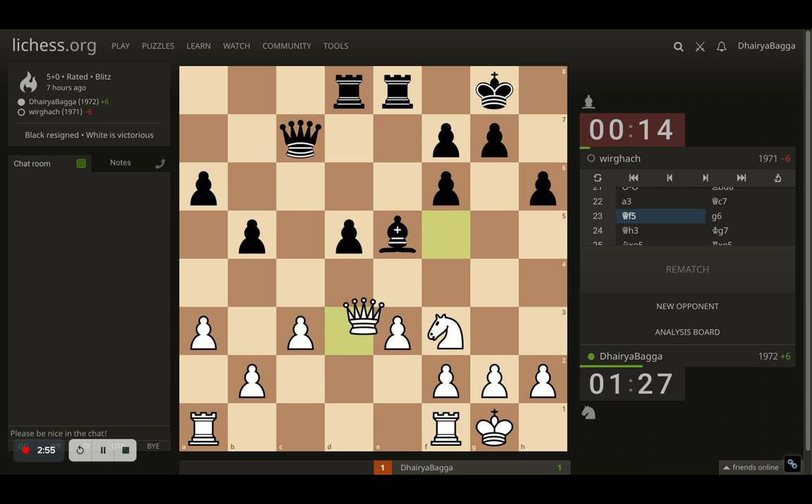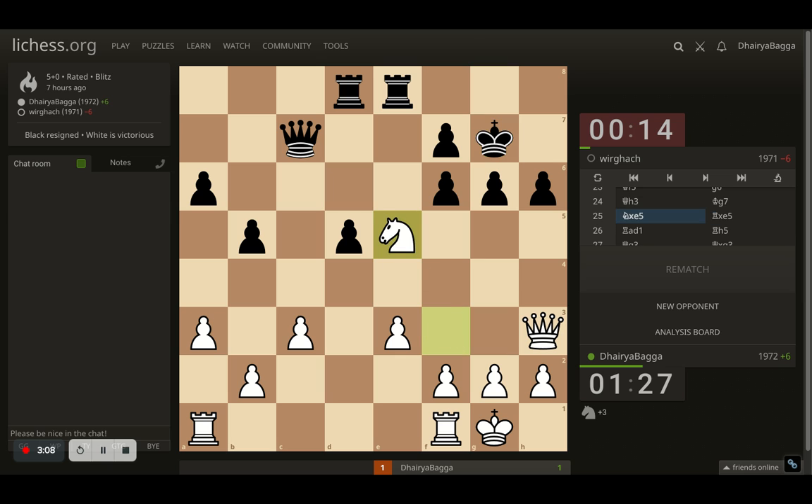Queen goes to c7 again and now I place my queen onto f5, activating the queen and asking the opponent to push pawns as well. Now g6, and now I come back to h3, attacking the h6 pawn. King comes up onto g7 and I take on the bishop now because I want to have some movement for my queen as well. Opponent takes back with the rook — not with the pawn — which was a bit of a strange thing.